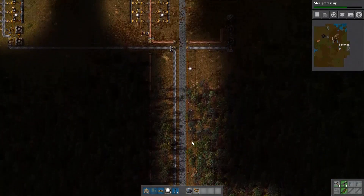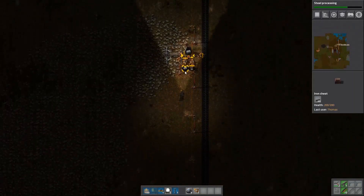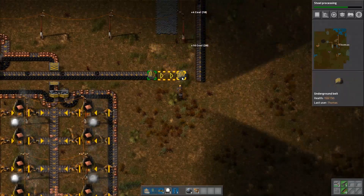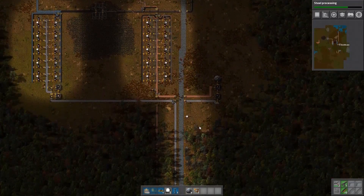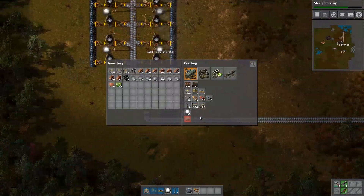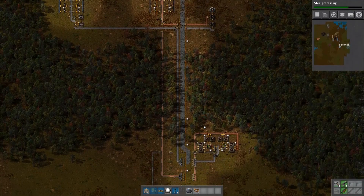I still just have that one lab — I've got the other nine labs in my inventory ready to be used, but I don't have them placed yet and don't have the structure ready for them. Clearing out some space on the belts for the stone, then just grabbing more resources and getting ready to actually start placing the labs.